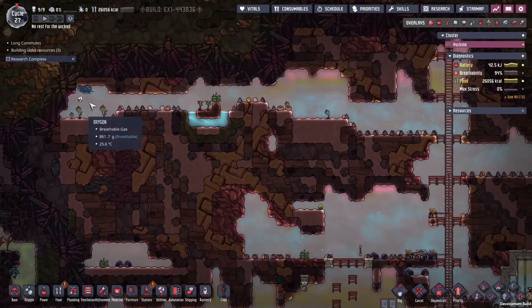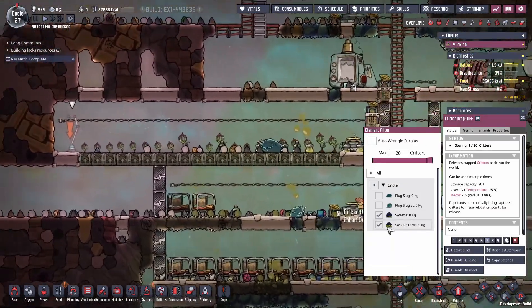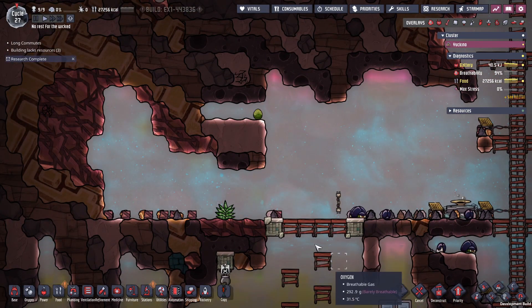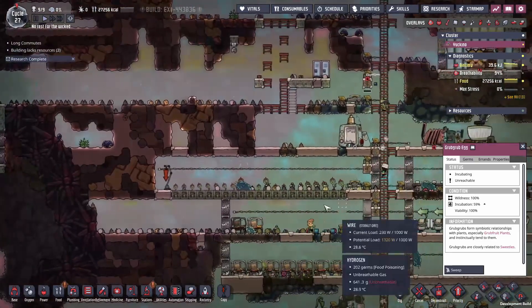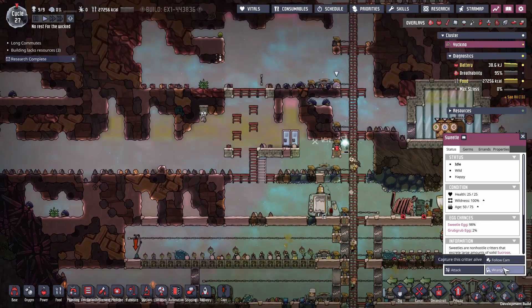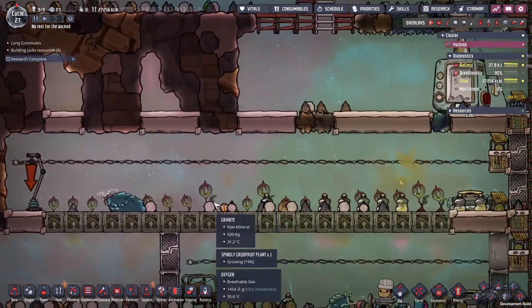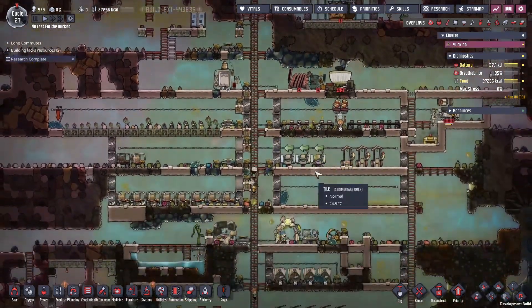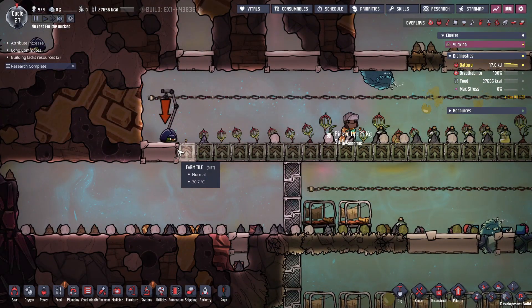With one wrangled up, we want to get some critters in our farm — sweetles, sweet larvae, and the variant. There's a grub grub egg up here — let's bring that down. When it hatches it should produce something that's really good at tending. We're going to wrangle just one sweetle — the reason being we only want to put in the minimum number needed to get the desired result. We don't want to put in 10 if we only need two.